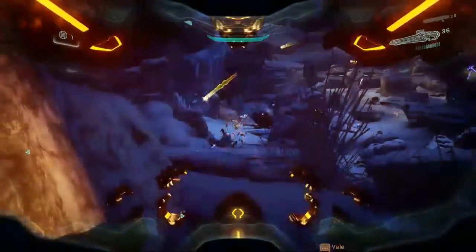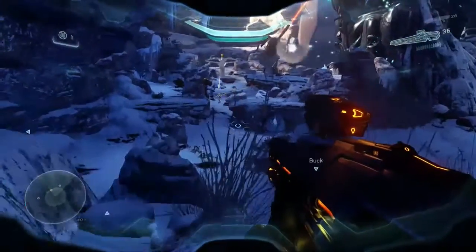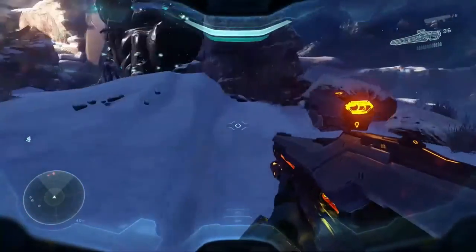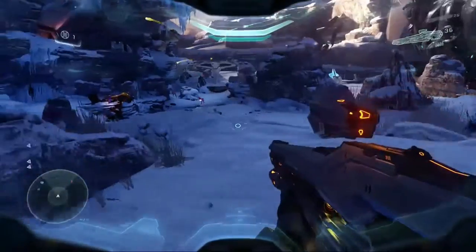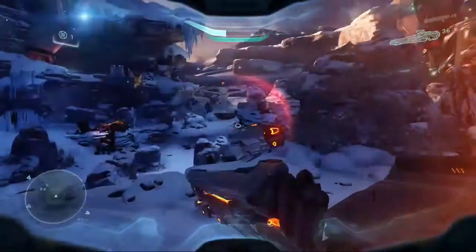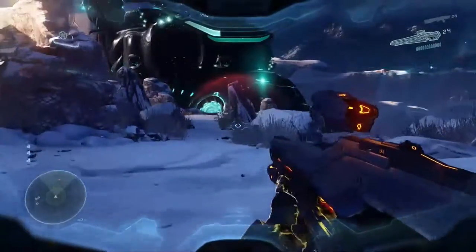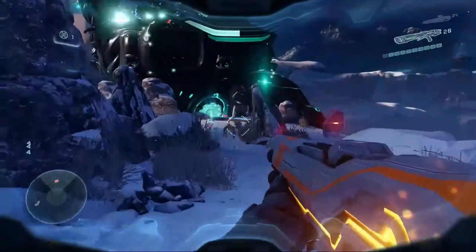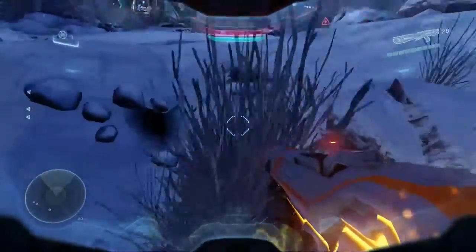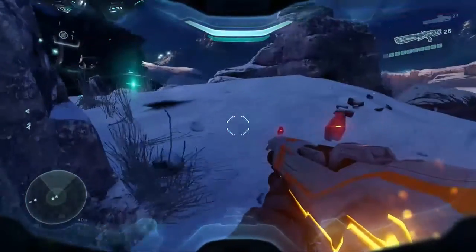The only slight disadvantage with this new Smart Link, or scoping system, is that you can be pushed out of it every time you take a hit, which, while it makes perfect sense, doesn't make it any less annoying. I think I've gone too far away to make this an effective choice of weapon, and I'm taking a lot of hits - I need to recharge the shield slightly and make sure Buck's behind me to revive me.